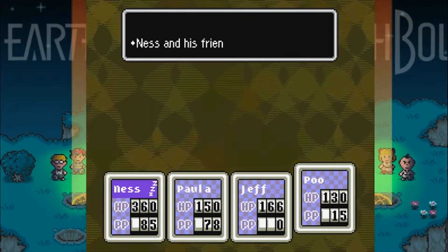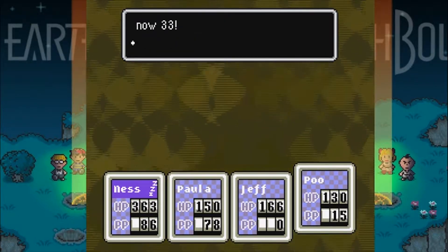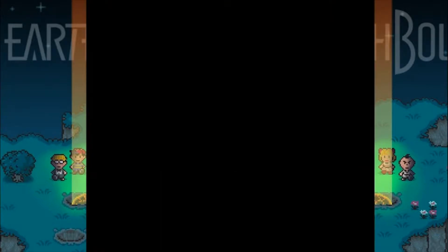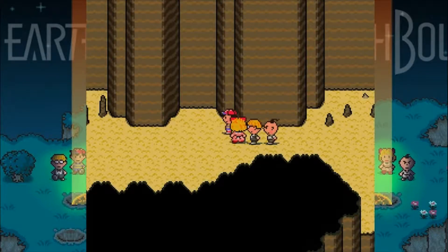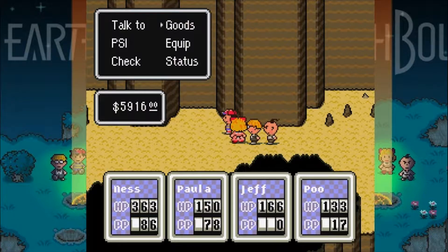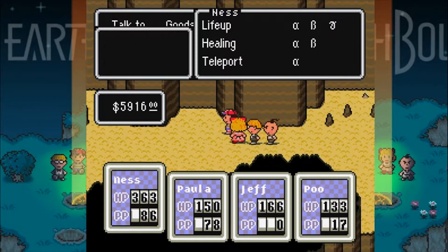I think bowls of water for Ness, Poo, and Paula. Oh, we have both Freeze Omegas now! Yes! That's so good. Is that Freeze Gamma or Freeze Omega? I think that's Freeze Omega — pretty sure that's Freeze Omega.